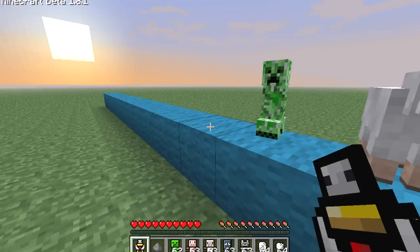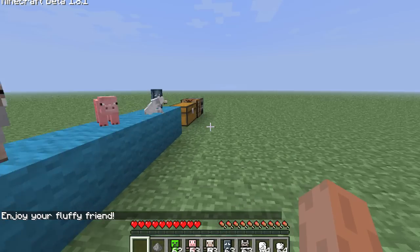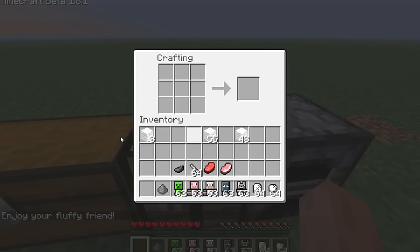Go ahead and place that down. That's pretty much it — you can go ahead and even create some cool, different ones. You can create a companion cube, which I think is quite cool.